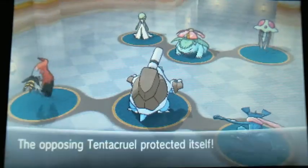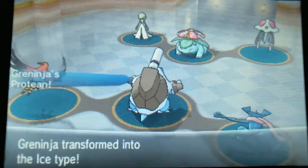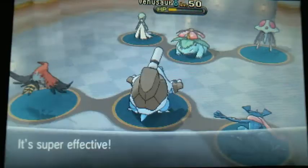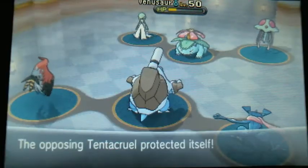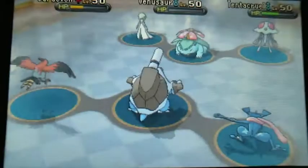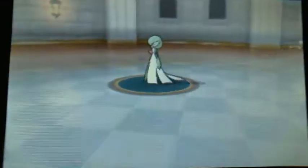Tentacruel is going to keep protecting. I was going to Brave Bird it, but I totally should have tracked the Protect count and realized he was going to do that. Oh well. So I'm going to get the Ice Beam on Venusaur, which does a pretty solid chunk — of course, because Protean — and the Water Spout is going to be enough to take out Venusaur.